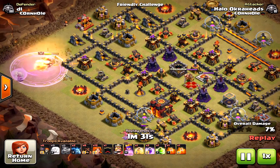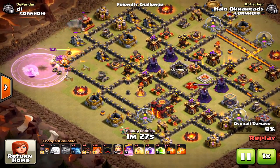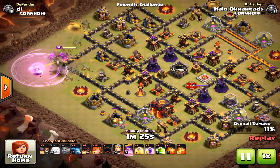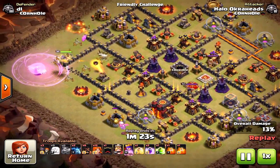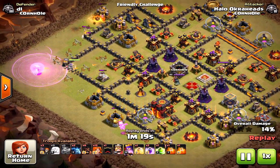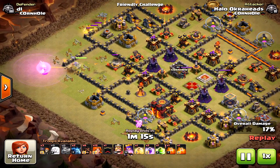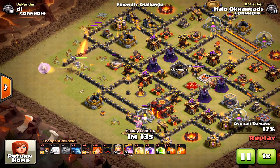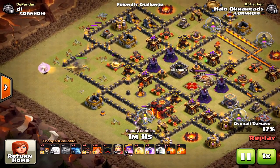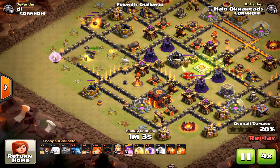These are the common spread-out bases you see, with Inferno Towers on opposite ends. This is a maxed-out defensive base — extremely difficult. Baby Dragons are great for funneling your troops, and if there are no air defenses or Archer Towers on the outside, they can do a lot of damage against enemy defenses.